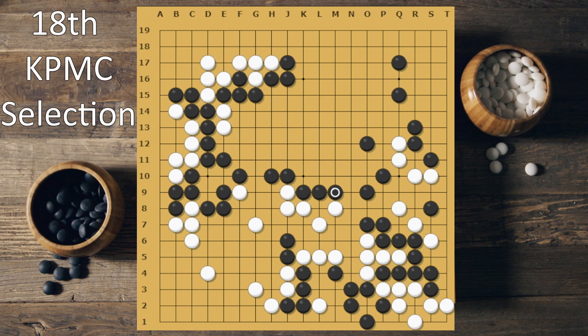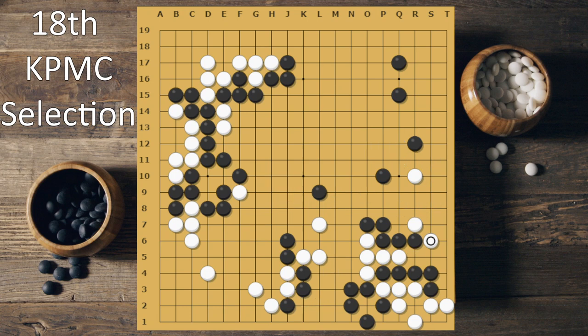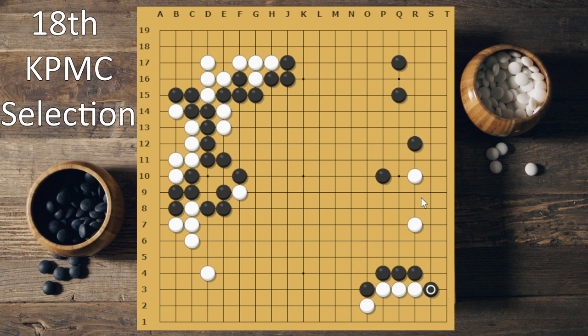This is the last chance. So always remember when you should invade a moyo: when you see that Black needs, say, three more moves to complete the moyo, that is probably the last chance you have to invade or to reduce.